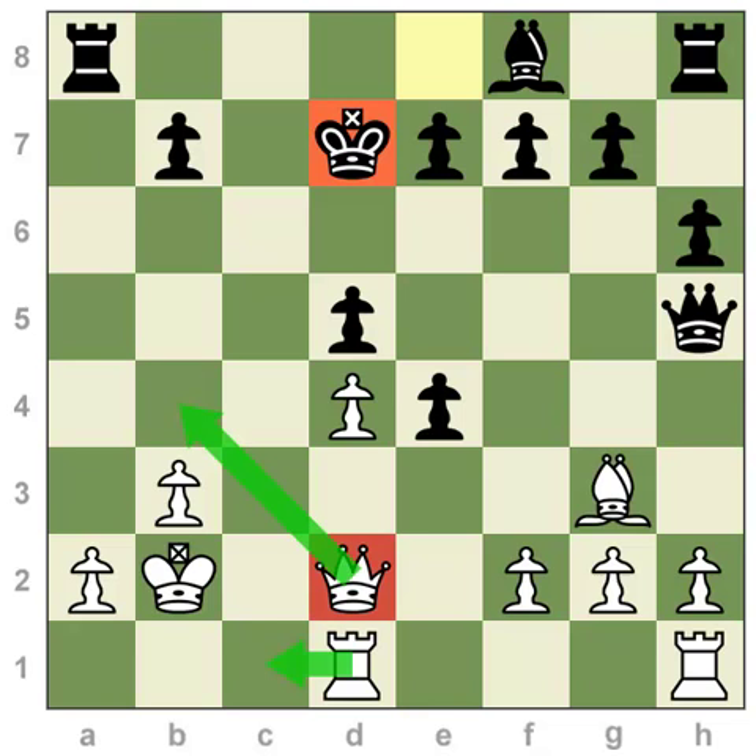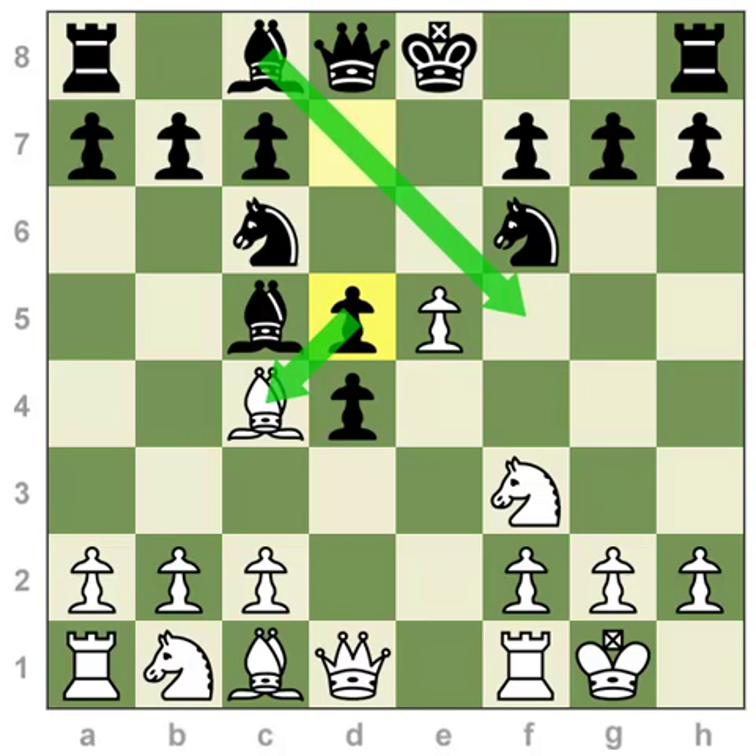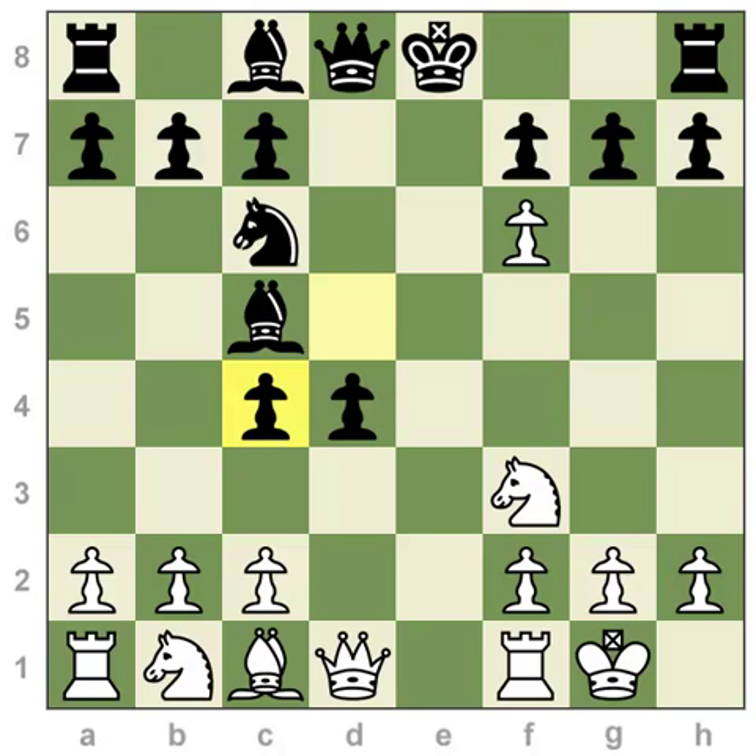Another way to prevent your opponent from castling — this one comes up the least — is to displace their rook. If you can make your opponent move the rook, you prevent castling at least to that side. From opening theory, white plays e5. Even though black has the seemingly strong counter d5, attacking the bishop and improving development, white takes, takes, and captures on g7. This means black will not be able to castle kingside, so white has prevented castling by attacking the rook.